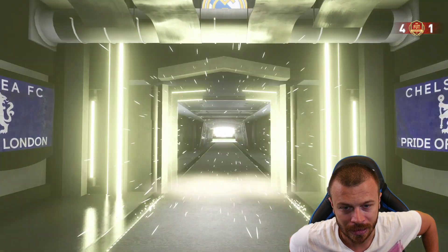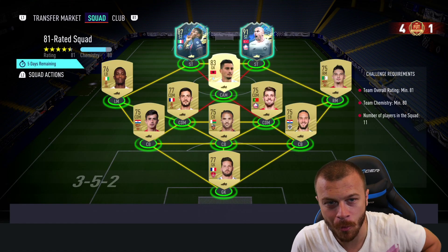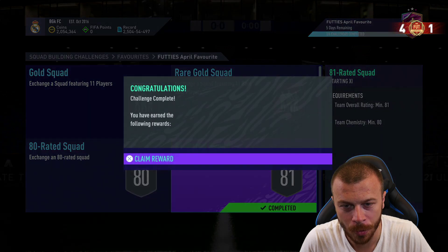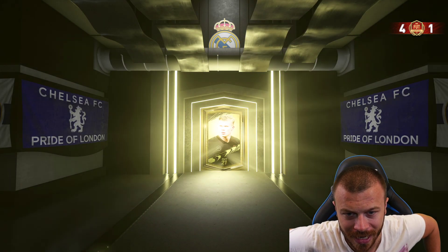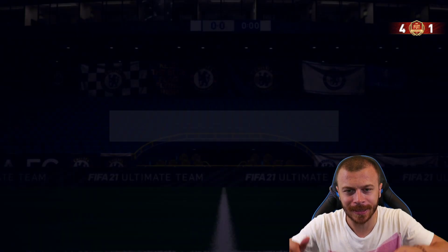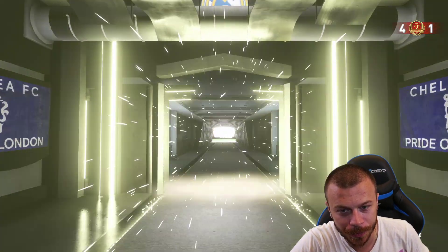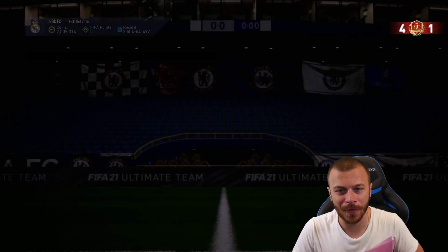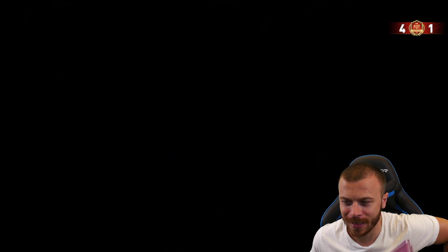Premium Electron Plus pack, let's open this one now and see what happens. Not gonna pack one more Summer Stars — it's okay. 81-rated squad ready. Let's open that small gold rares pack. Can we pack something good? Nothing. Time to submit the 80-rated squad. Small Electron Plus pack, let's open this one. After packing Kiesa, I have no expectations. Finally submitting squad number six — time to celebrate completing Renato Sanchez's Footies SBC!